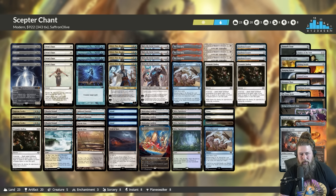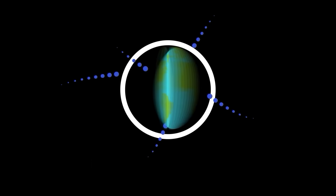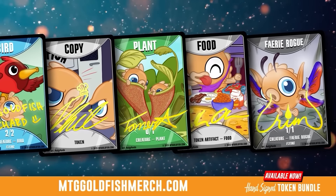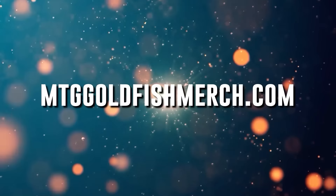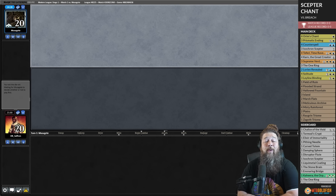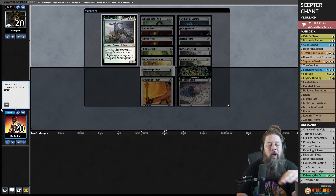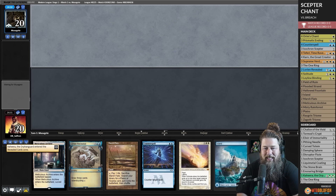Let's jump into a League and see: is it possible in our super-powerful 2024 Modern format to actually hard-lock people with Scepter Chant? Need some magic cards? Snag them from our sponsor Card Kingdom over at CardKingdom.com/MTGGoldfish. We've got new tokens and playmats — check them all out at MTGGoldfishMerch.com. It is Scepter Chant time in Modern. I've been waiting to build this deck ever since Orm's Chant was previewed for Modern Horizons 3. I've told this story before, but the way I learned to play Magic was bashing my casual Mirrodin block deck against a friend's tier Scepter Chant extended deck, losing until I eventually beat it — that's what got me hooked.